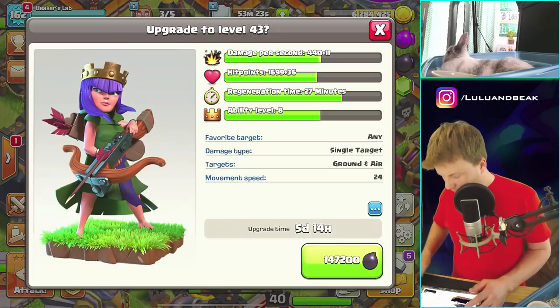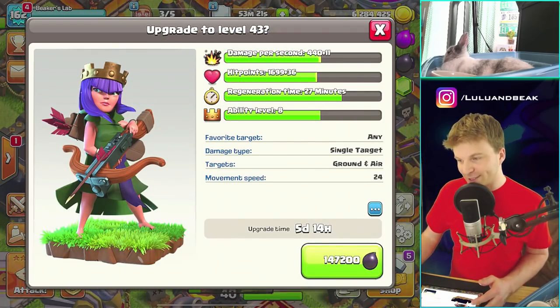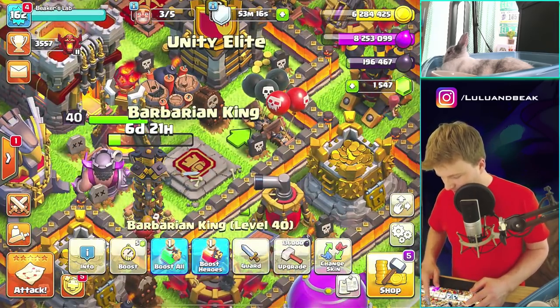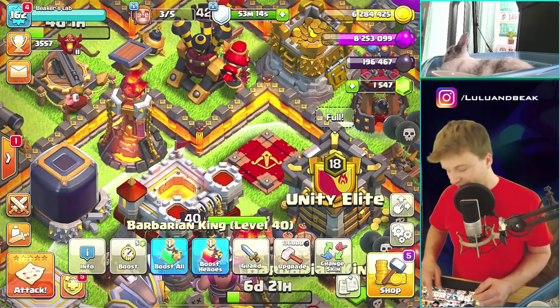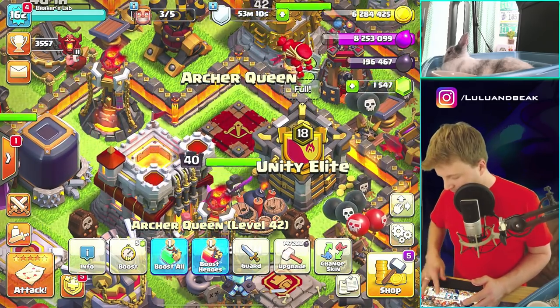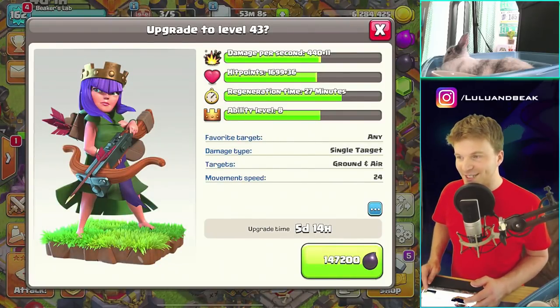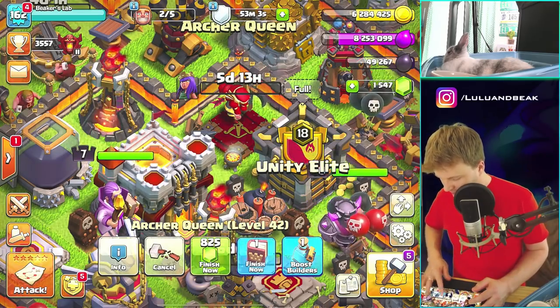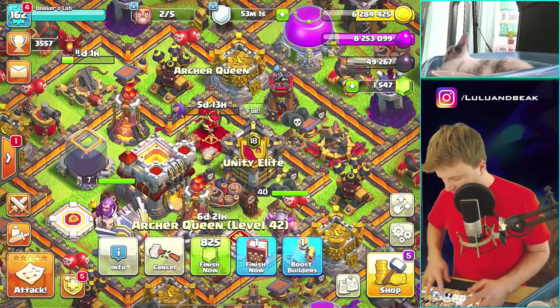Gotta make sure we're recording — you don't get to do this every day. The king is similar but just a little bit less, so let's just do the queen. Boom — level 43! And we can use a book right after this too. Okay, so we're keeping up with our three builders.